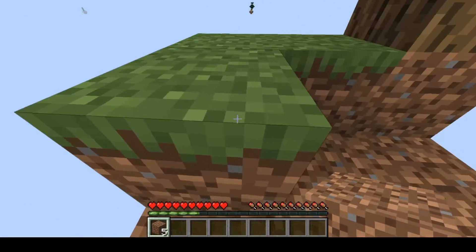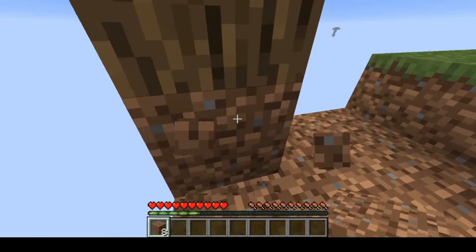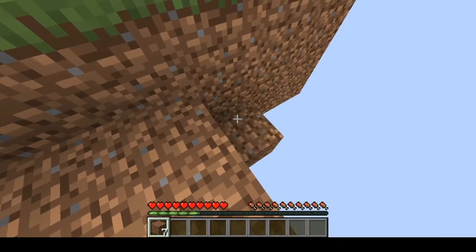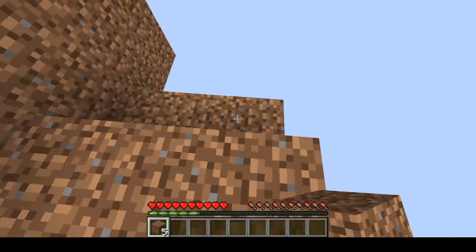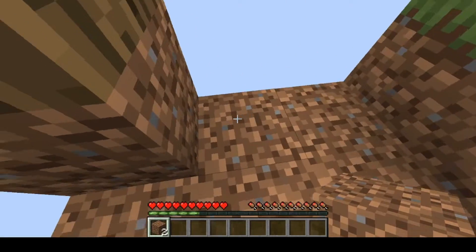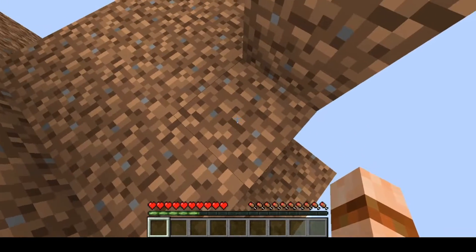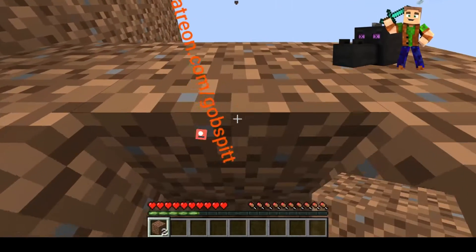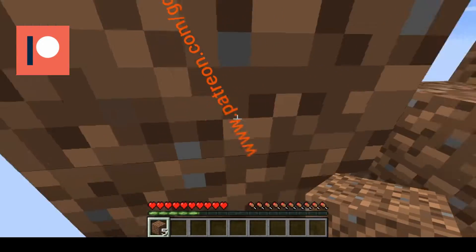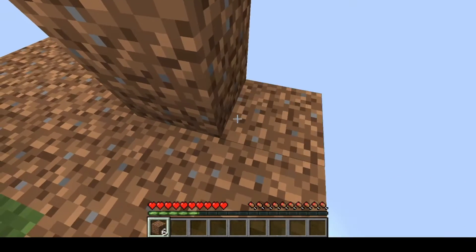When I get this tree, I want to make sure I catch any saplings, because the saplings are what allows me to re-plant my wood supply. And without a wood supply, I'm pretty well doomed. So what I'm doing at the moment is just placing down this dirt so it expands the island, so that any saplings that are dropped will hopefully land on the platform so I don't lose them.